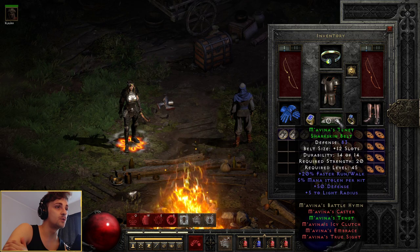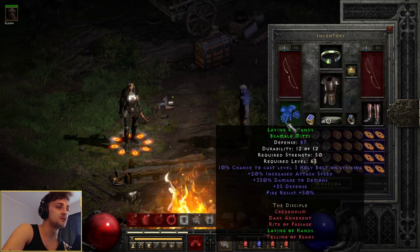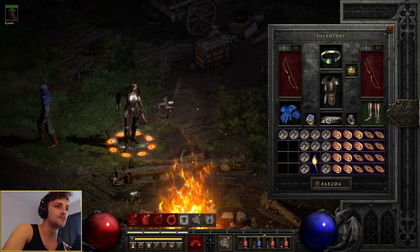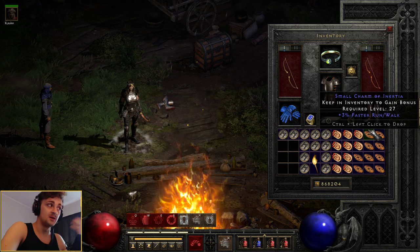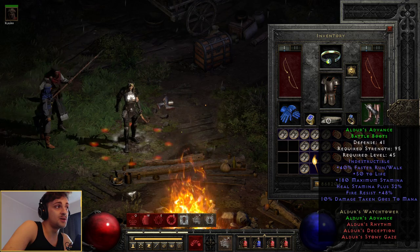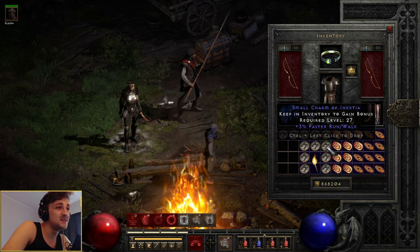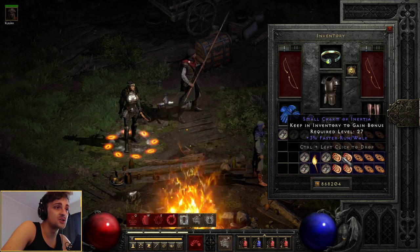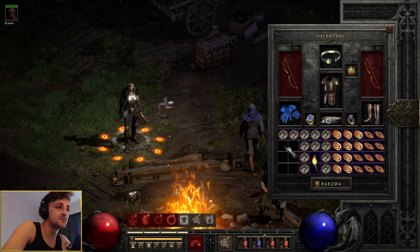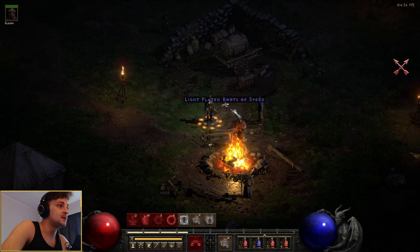Mav's belt is an underrated one — it gives you 20 faster run walk. And then, aside from rings and gloves which are irrelevant, any boots with 40 faster run walk is fine. Elder's is a great base, and even if you don't have any, you can just shop for 5-10 minutes and get a pair from the shop. If you want to be sweaty and min-max, you can get a whole bunch of faster run walk charms. I like keeping a space of 6 just so I can buy anything from the shop — easy peasy.